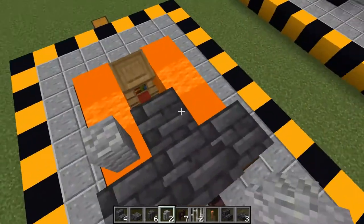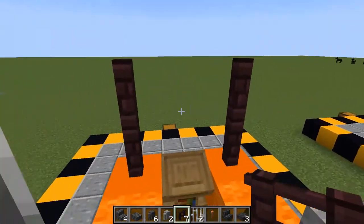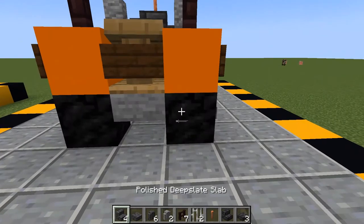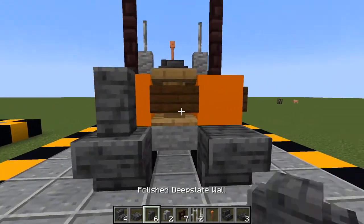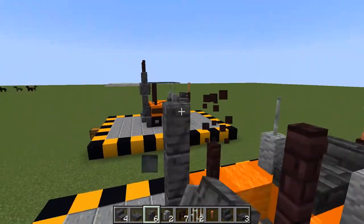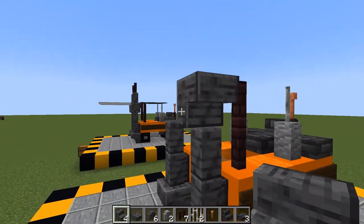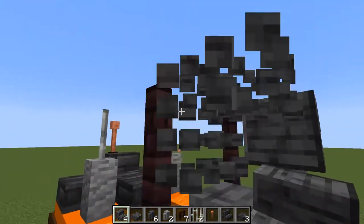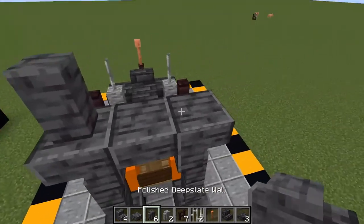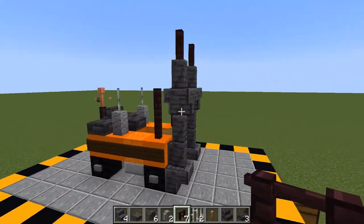Then take your two andesite walls and put them back here, with two iron bars on top, and then put your nether brick fences like this. Take your polished deep slate stairs and place them on the edges of the tile, then build up your walls all the way up to this point here — the third one. Place an upper corner stair block and another one on this side, then a slab, and it'll go like that. Then take the remaining polished deep slate walls up here along with the remaining nether brick fences. It should look something like this.